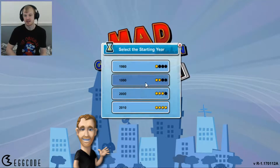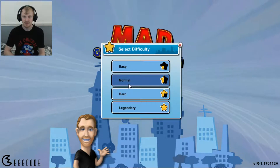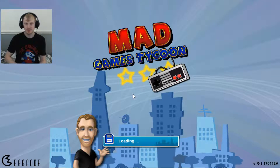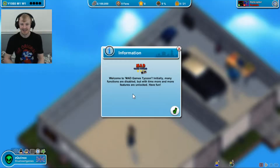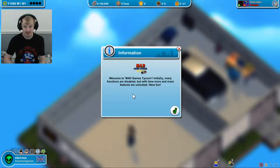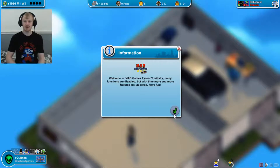Game speed: Standard. Starting year 1980. Normal difficulty - I don't want to go too hard. Welcome to Mad Games Tycoon. Initially many functions are disabled, but with time more and more features are unlocked. Have fun.